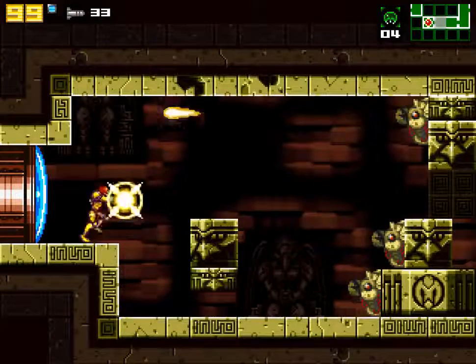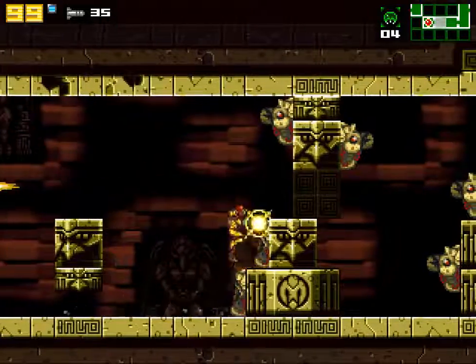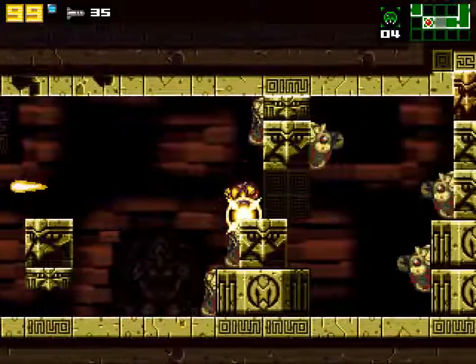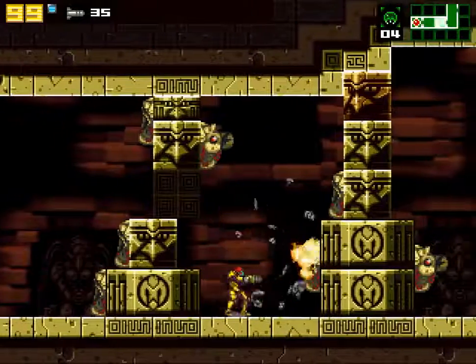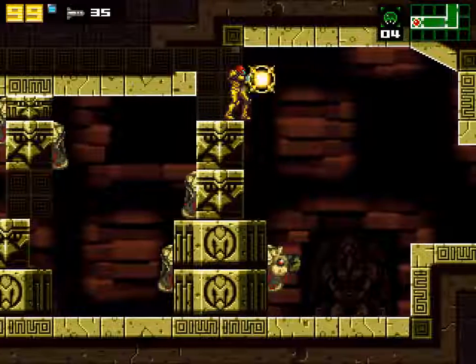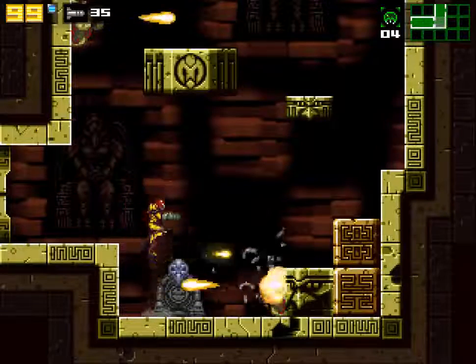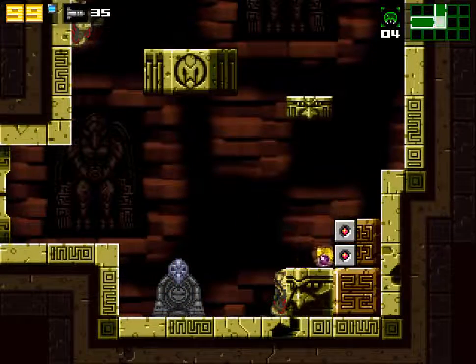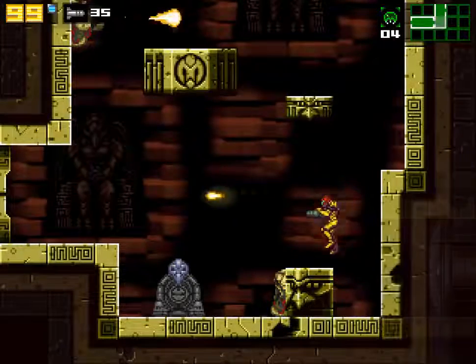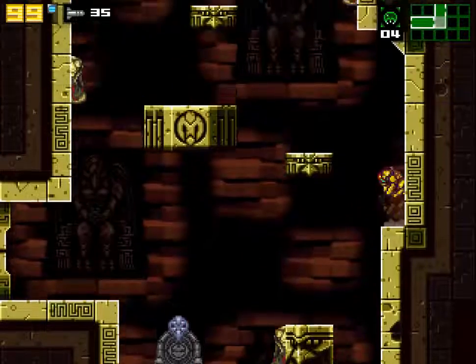Can't bomb down there. Like most Metroid games, the charge beam has equal power — overall strength — to one missile. Coupled with the quick shot that always comes before. I go immediately from charging to not, you know. Can't open that door yet — it requires some interaction that we can't do yet.